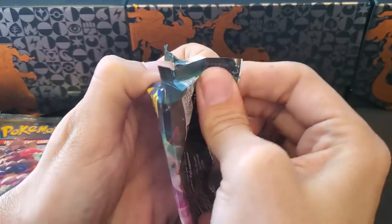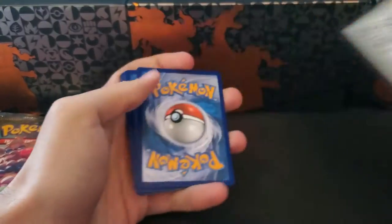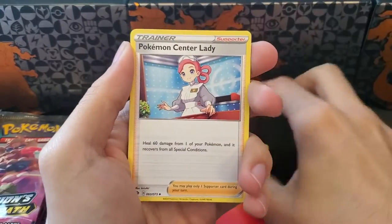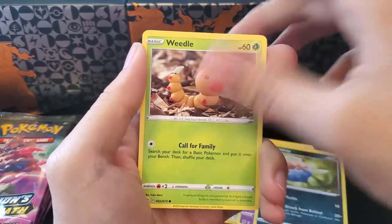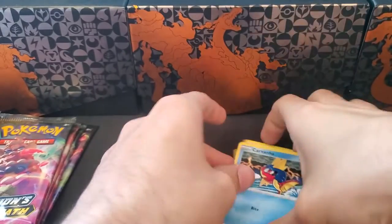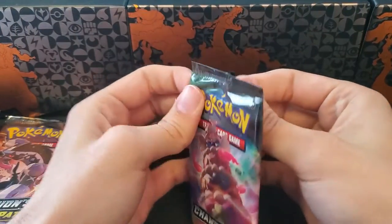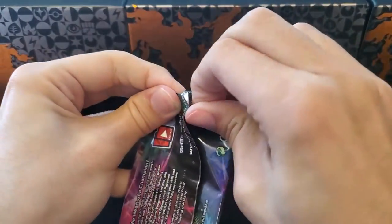I was honestly shocked at how many packs he opened without a single Charizard. Pack three gives us Water, Fire, Pokemon Center Lady, Turfield, Hop, Tenna, Inkay, Weedle, Galarian Linoon, Carvana, a Reverse Sonia, and a Holographic Dementia.